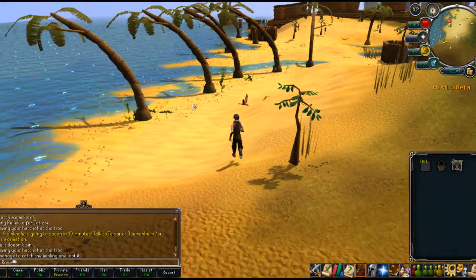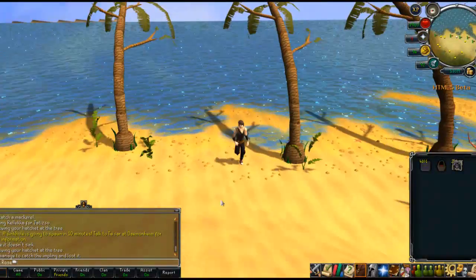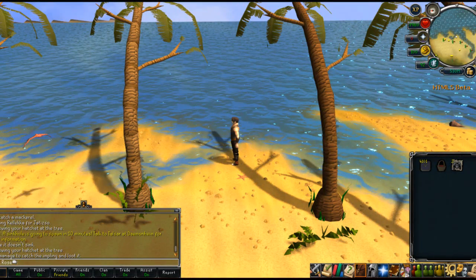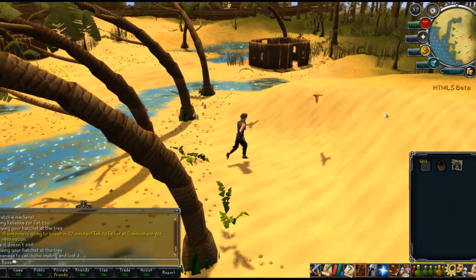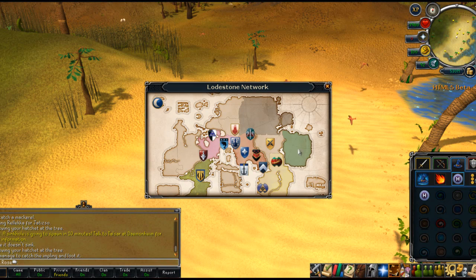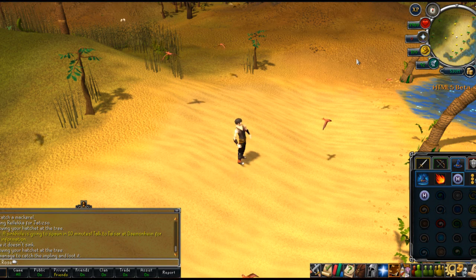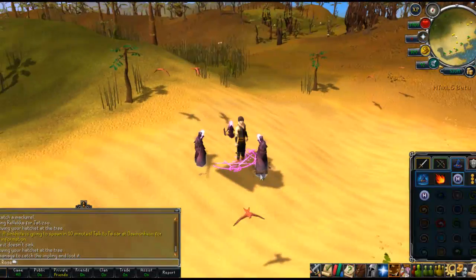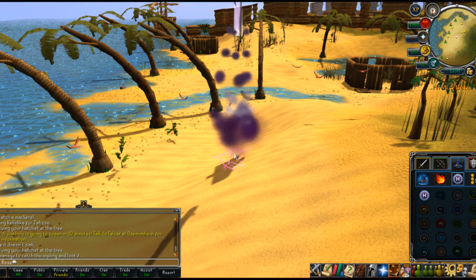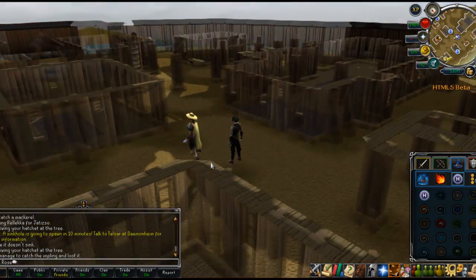I'm not going to run all the way to Ooglog — that place smells like ogre. Let's teleport somewhere else. Let's go to Lunar Isle. My teleporter's glitched. It's cool though — I love the floating things. Floating roofs. You can see the ship from here. The background actually looks quite good, but glitchy. Jagex — bug report.